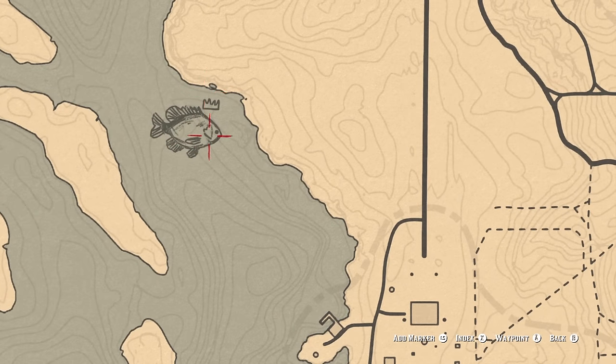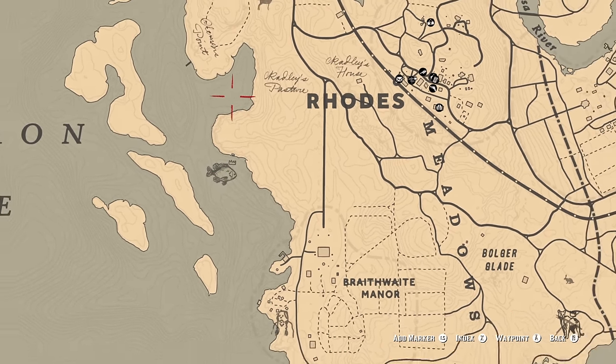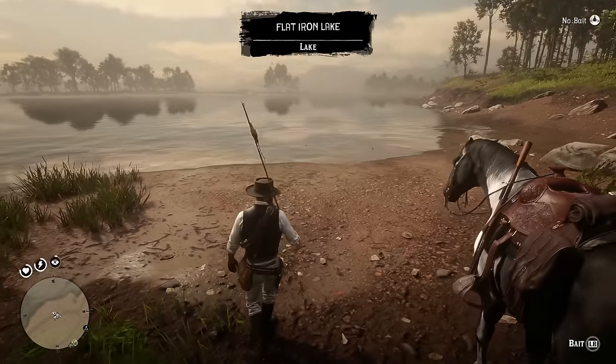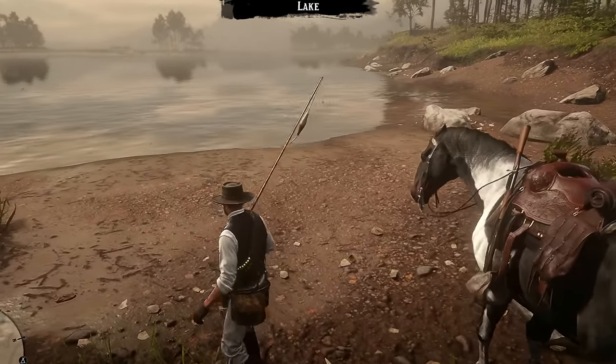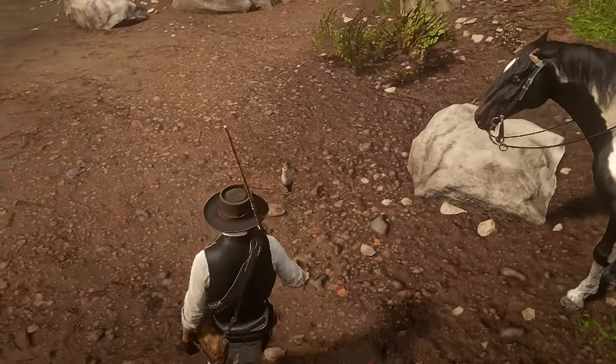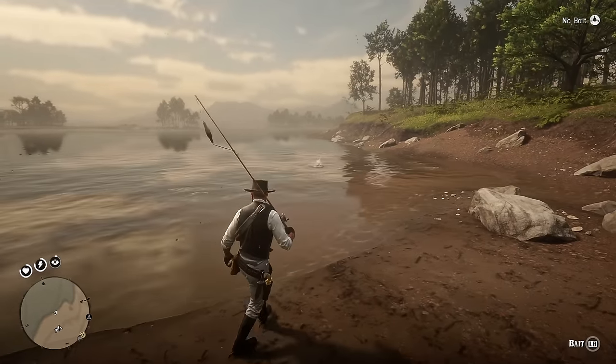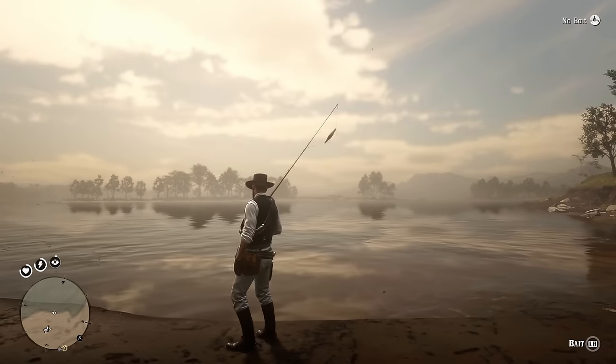The first fish we're after is the legendary bluegill, which apparently can be found around here in Rhodes. I'm not 100% sure... why am I walking in circles? Okay, stop walking in circles. I'm not sure if there's a specific place I need to stand, so I guess I'll just do it right here.